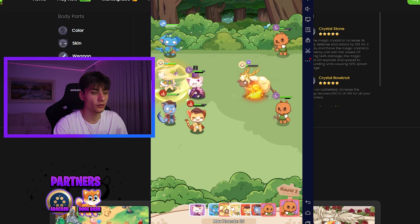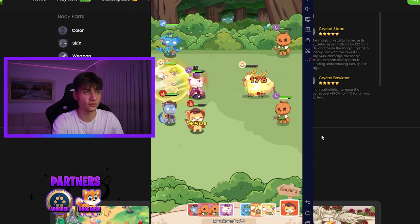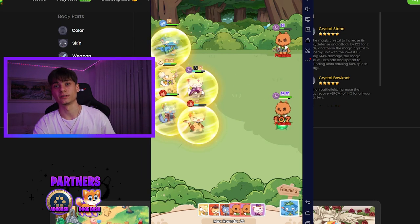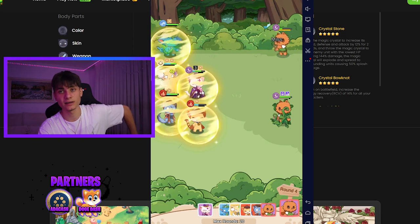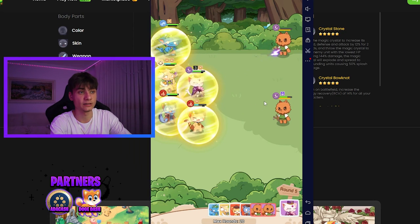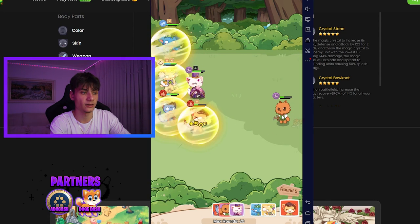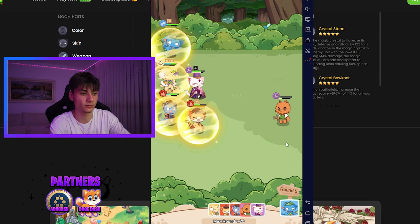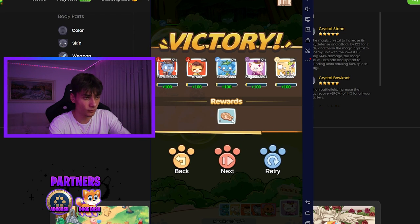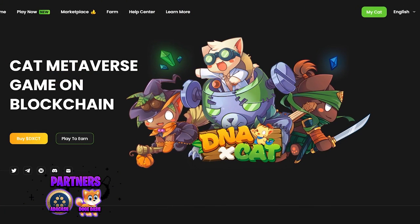We're fighting - whose turn it is shows at the bottom. Very easy. I have a lot of cats so it'll be easy for 10 or 20 levels, after which you level up. Great game if you have a couple of minutes - on the bus or at school. The enemy got their ultimate but we just killed him. We had five cats versus their three - Victory! We got the reward.